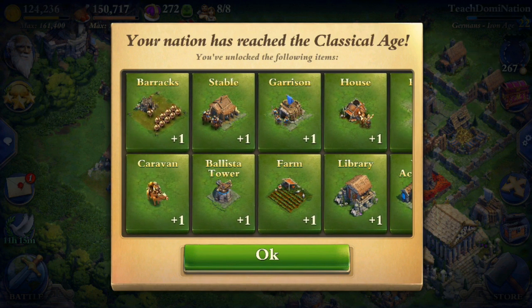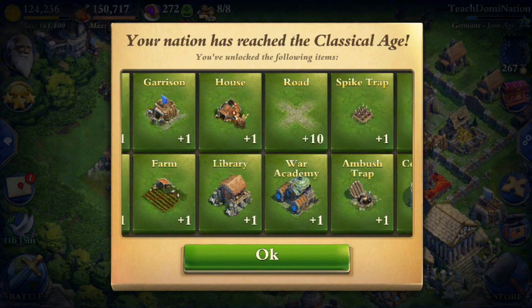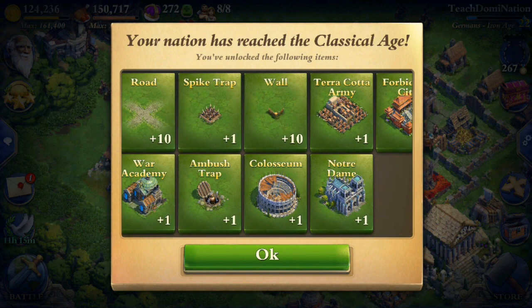We also get a War Academy so we can build a War Tactics Library to research more things, and a Blister Tower to take on those horsemen that get really annoying. When you're fighting against them, especially at lower levels, they do so much damage and you can't kill them unless you have a Blister Tower.